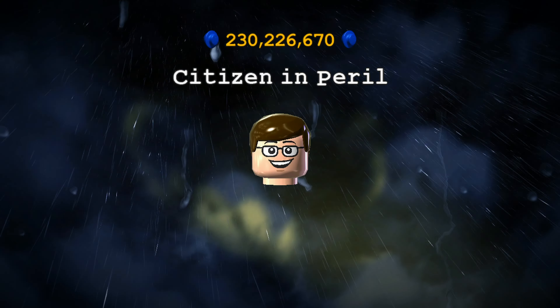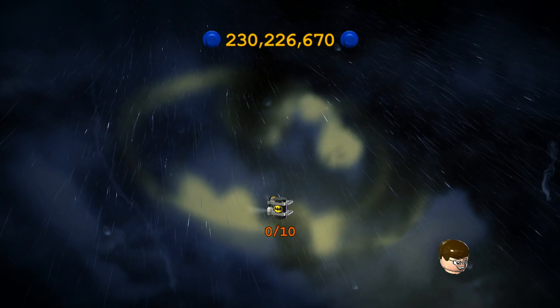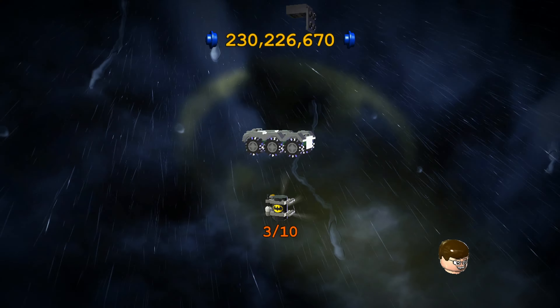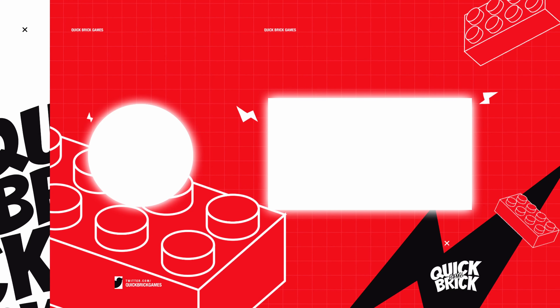Minikit number seven is also going to be over here on this side. You're going to notice a black Lego object on the right side, so switch to Lex Luthor. Use his Deconstructor on that, and then inside is going to be minikit number seven.